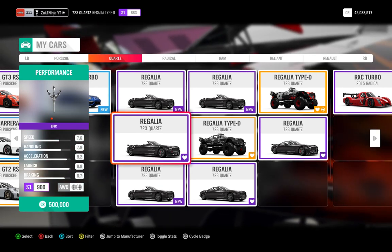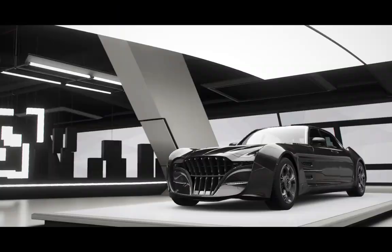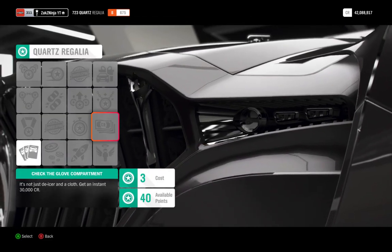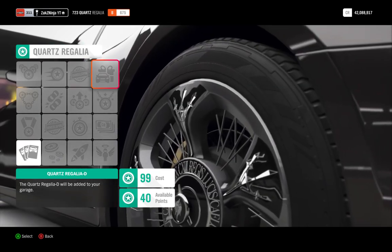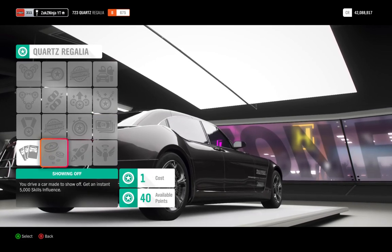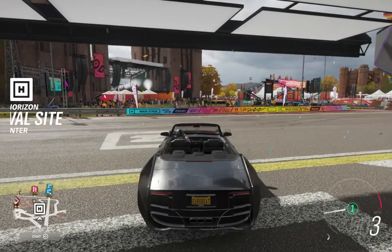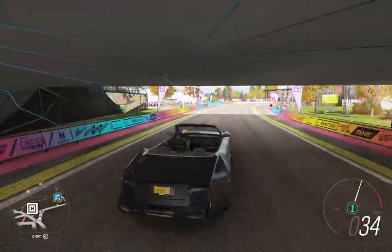I forgot to mention: for one way to get the Type D, I wouldn't buy those out for 11 million — it's not worth it. What you want to do is get your standard Regalia, go into upgrades and tuning, then car mastery. You'll see it says Quartz Regalia Type D in the skill tree — it'll cost 99 skill points, but that's how you get the car. So by spending about 20 minutes, I've saved myself 11 million by getting the standard car and unlocking the Type D through skill points, giving me both.